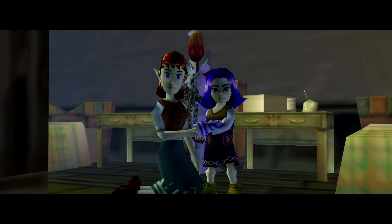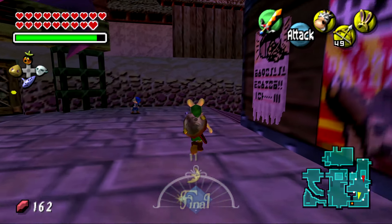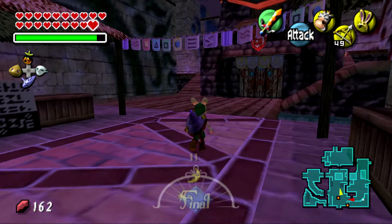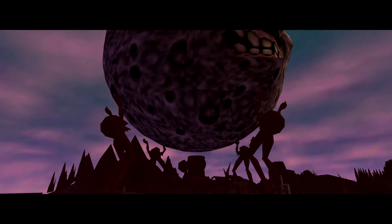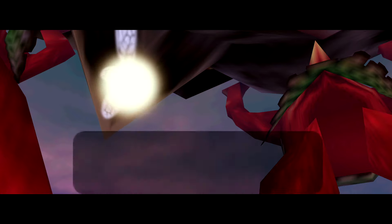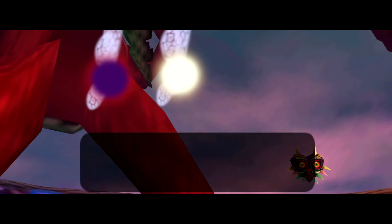Once you've gathered all the boss remains and freed all four giants, you go back up to the clock tower and meet Skull Kid like on the first cycle. This time you play the Oath to Order, and all the giants emerge from their homelands to keep the moon from falling. Skull Kid is seemingly defeated, but then Majora's Mask flies off of him, insults you a few times, and rises straight into the moon.